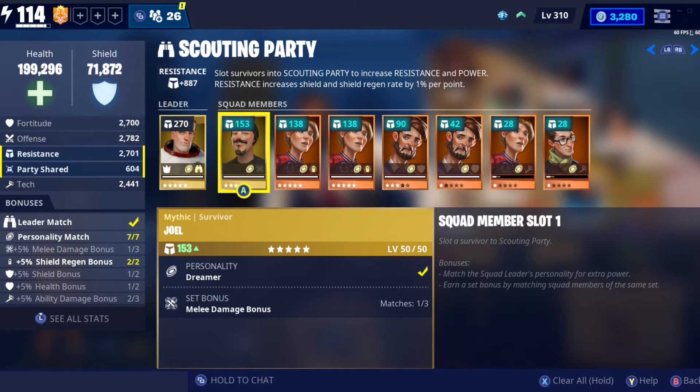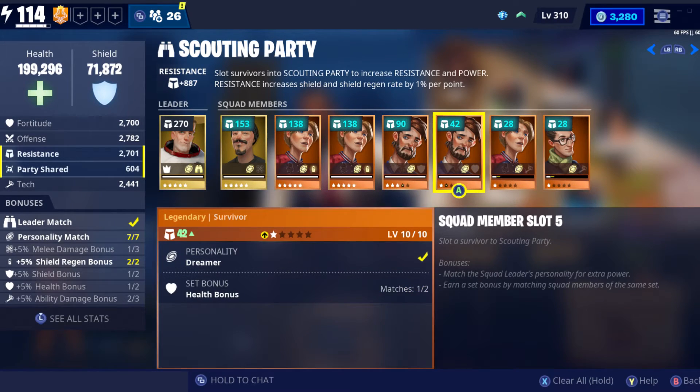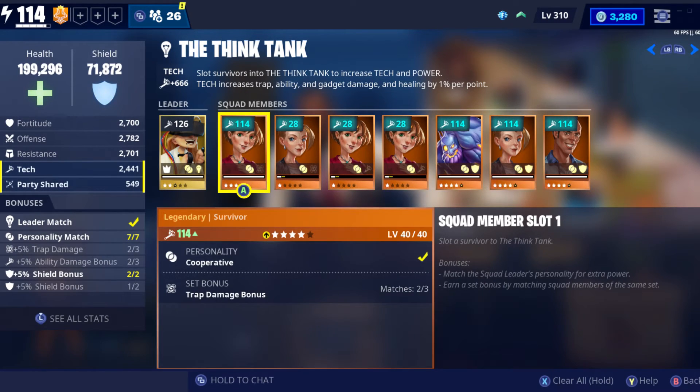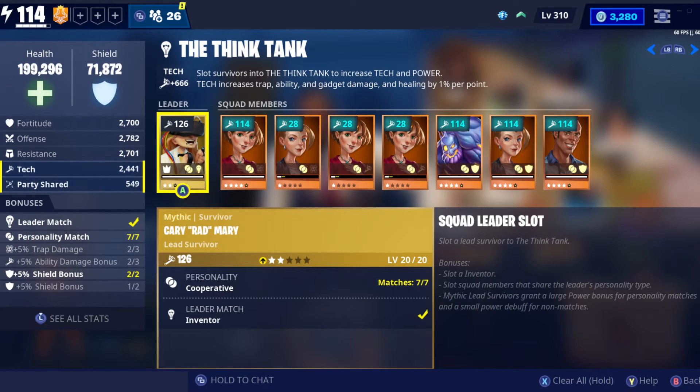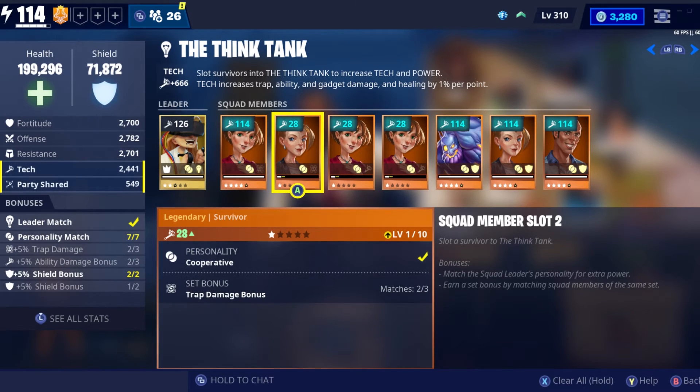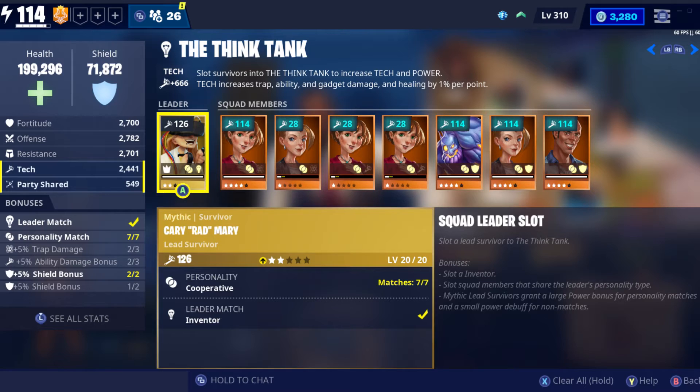In the Scouting Party squad, which focuses on shield and shield regeneration, I have the second mythic survivor Joel. His personality matches, but unfortunately his set bonus is melee damage which doesn't fit this squad. On the last tab, the Think Tank, the personalities match the leader but none of the set bonuses are fitting where they need to be.